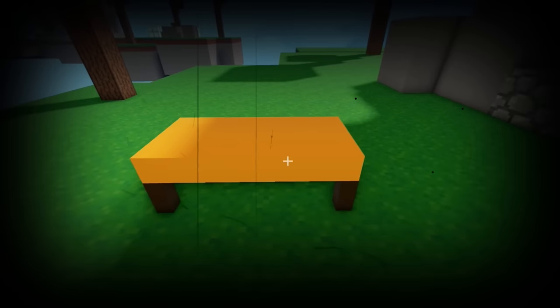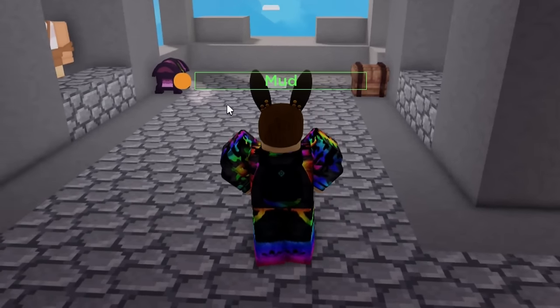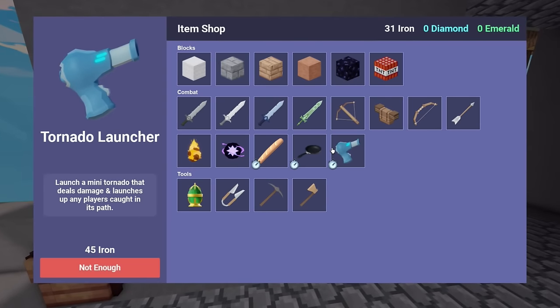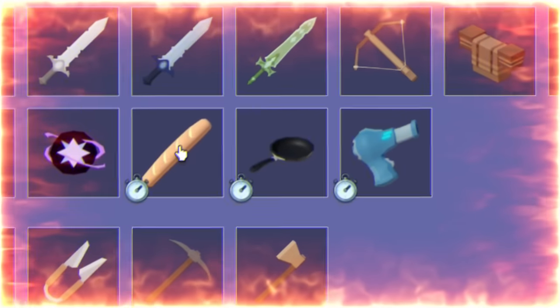Kits are disabled, mechanics are all gone, no bed plating, old name tags, different diamond upgrade shop. Looking in the item shop, it's not completely OG, but at least it's something. The devs did add three new limited time items.